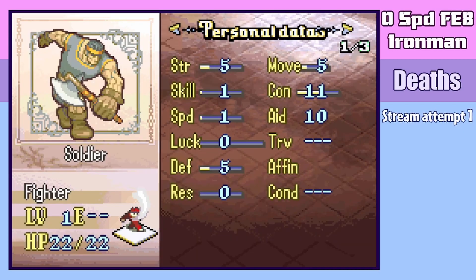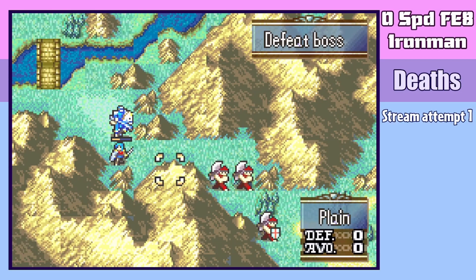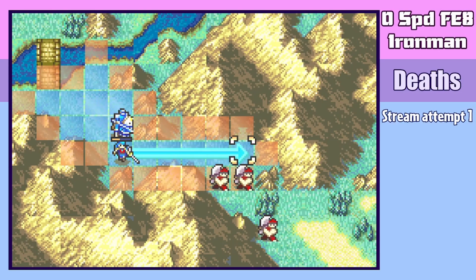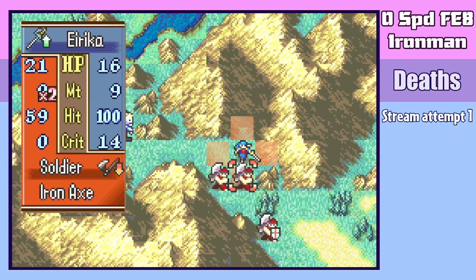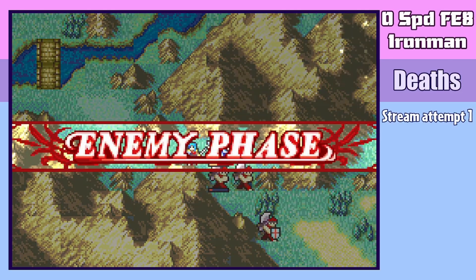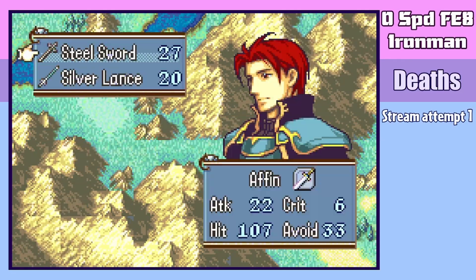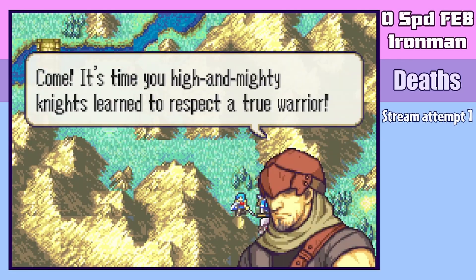The tanking, in fact, starts right on this first map with the second fighter, who has 4 speed. This means that he doubles both Seth and Eirika, potentially 1-round KOing the latter from full with not awful hit rate, due to my units having no avoid. As a result, Eirika is not allowed to do anything on this map, and Seth routes the enemies himself in a pretty standard 2 turn. Later clears will take far longer.